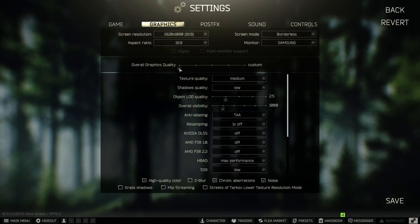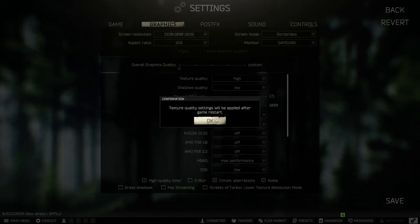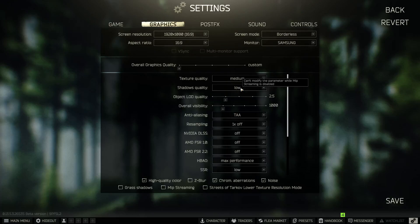For Overall Graphics Quality, there is no visual difference between Low and Medium, and the FPS impact between them is minimal. Do not leave it at Low — go with Medium. Any machine, whether low-end or high-end, can use Medium here without a significant FPS cost.